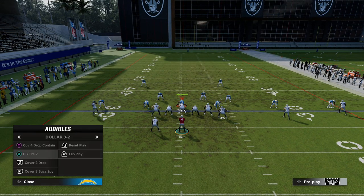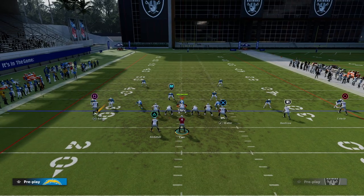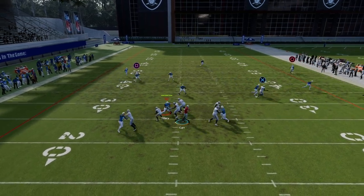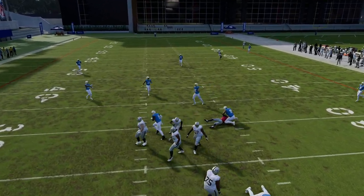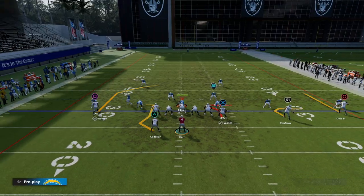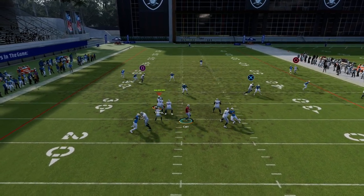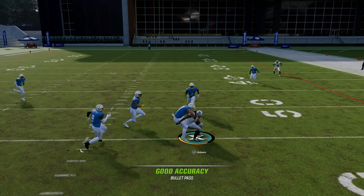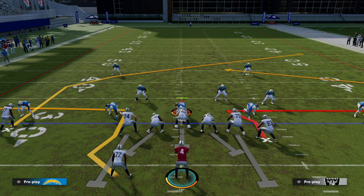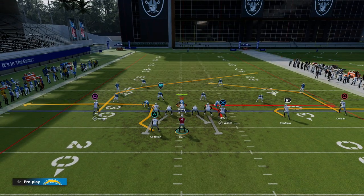This is going to lead them into running some kind of cover three, and they have to use your post route — this is a route they absolutely have to defend. Against cover three, this post is going to be really, really effective. Just kind of wait in the pocket for it, and you can throw it there. That post will run all the way across the formation. In this year's game you're getting shed and pressured a lot more than in previous years, so just be aware of that. But really good play for cover three.